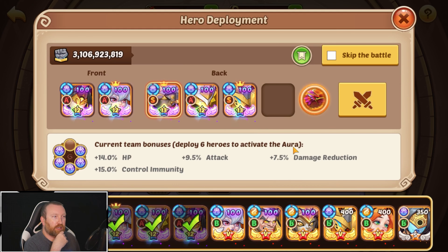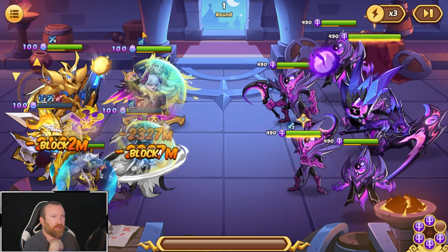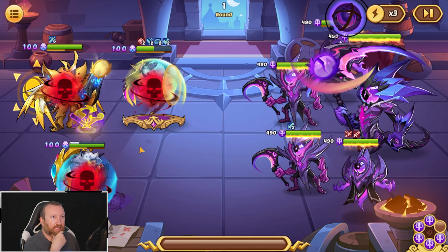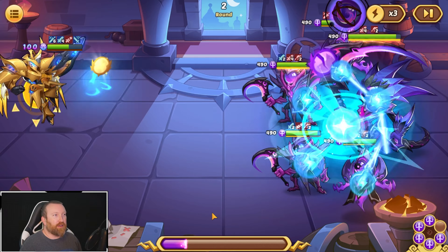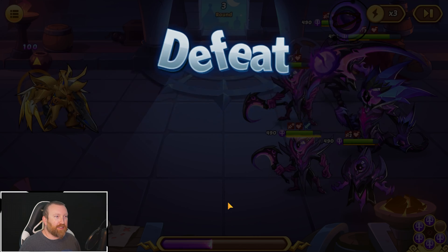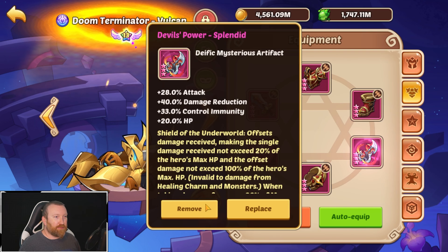Honestly, I don't think it would be nearly as bad if they didn't also horrify us every time they hit us, or every time they killed one of our allies. It's almost better not running an aura — but then again, it doesn't matter, because someone's going to die every single time. And even with all the control immunity we have, it's still nowhere near enough to be competitive. It's just not going to happen.